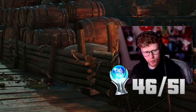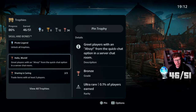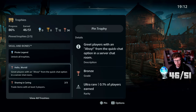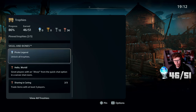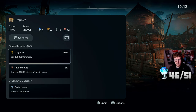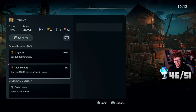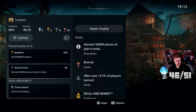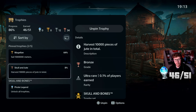I've got most of the trophies now and need four more for the platinum. One is still impossible right now: 'Hello World - greet a player with ahoy from the quick chat option in the server chat.' For some reason this is still turned off, making the platinum still impossible. Then 'Sharing is Caring - trade items with at least three players' - I've done two. Then the longest two: 'Sail a Million Meters' - I'm on 64%, getting close - and 'Skull and Jute - harvest 10,000 pieces of jute in total.' I don't know what they were thinking with that trophy. It's gonna be super tedious, probably a few hours of just roaming around harvesting.